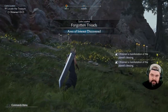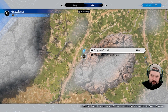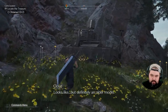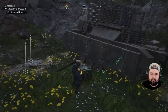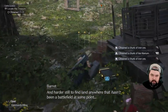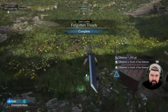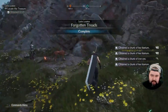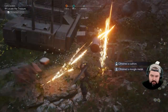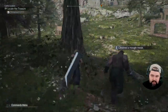Another cache located right here — the Forgotten Treads. Definitely an older model, from back when they were duking it out with the Republic. Hard to imagine this was once a battlefield, and harder still to find land anywhere that hasn't been a battlefield at some point. Got some money and a bunch of materials — heck yeah! It's our third cache we've found so far. If we break the boxes, that's very important.